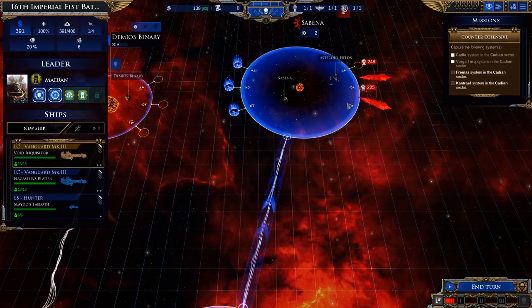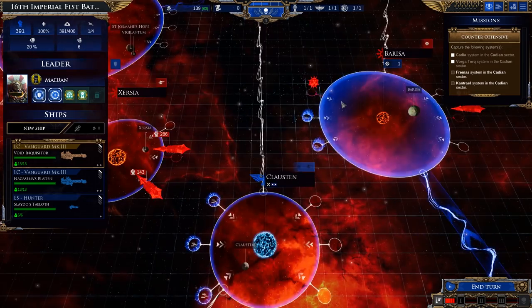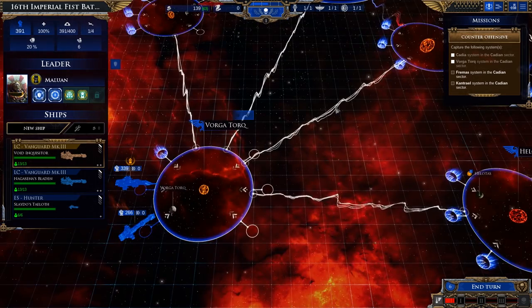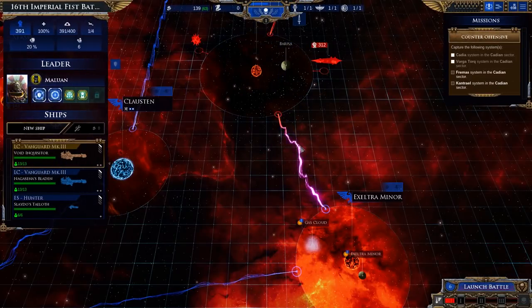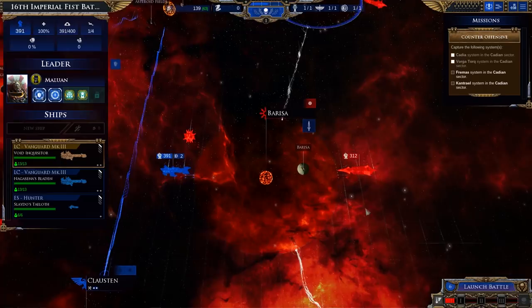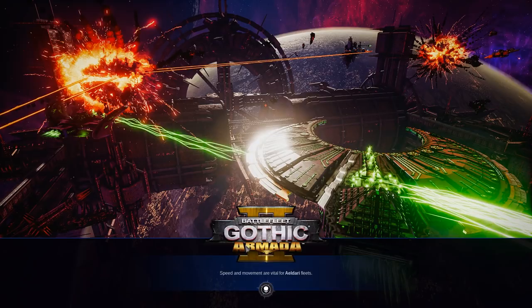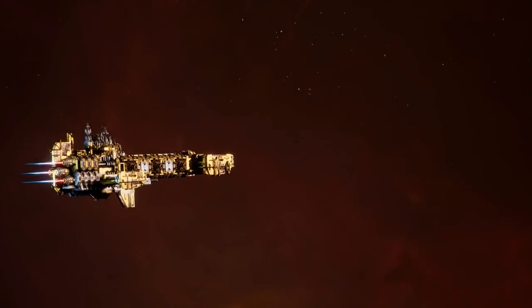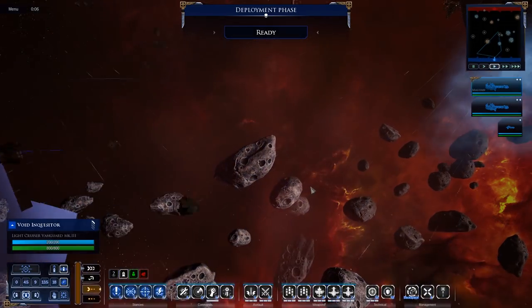Did we do it? I don't know — let's quick save, and you know what, learning is fun, dying also fun. So it looks like leadership is at 600, so I wonder if that's actually more of just a galactic thing that sets how many ships I can commit to a single battle. I guess let's find out. So this is a control point mission.